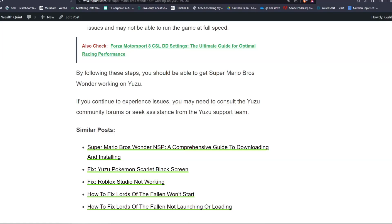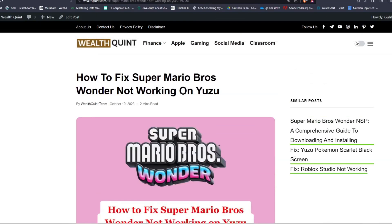If you continue to experience issues, you may need to consult the Yuzu community forums or seek assistance from the Yuzu support team. These are some simple steps to resolve the issue of Super Mario Bros Wonder not working on Yuzu. I hope you like this video — please don't forget to subscribe and share this video. We'll catch you in the next video. Goodbye.